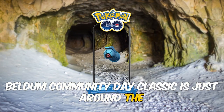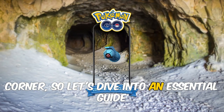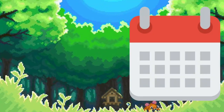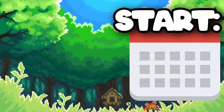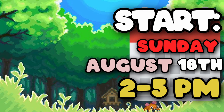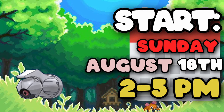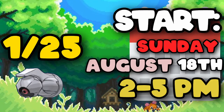Beldum Community Day Classic is just around the corner, so let's dive into an essential guide to the event. Starting with the dates, this event kicks off on Sunday, August 18th from 2 to 5 PM. Beldum will appear everywhere in the wild with the shiny rate being 1 in 25.